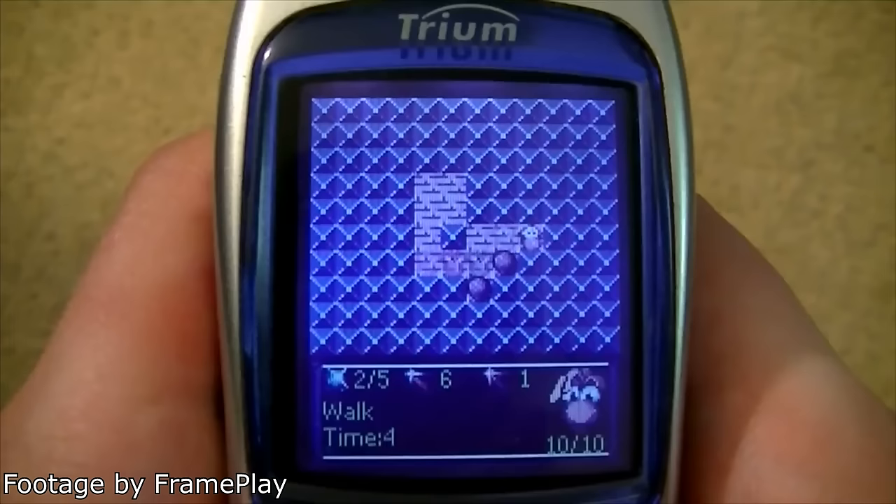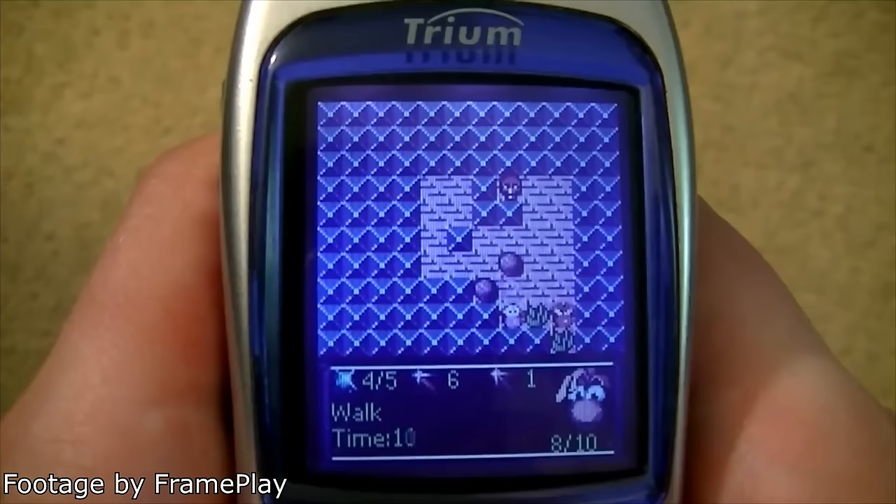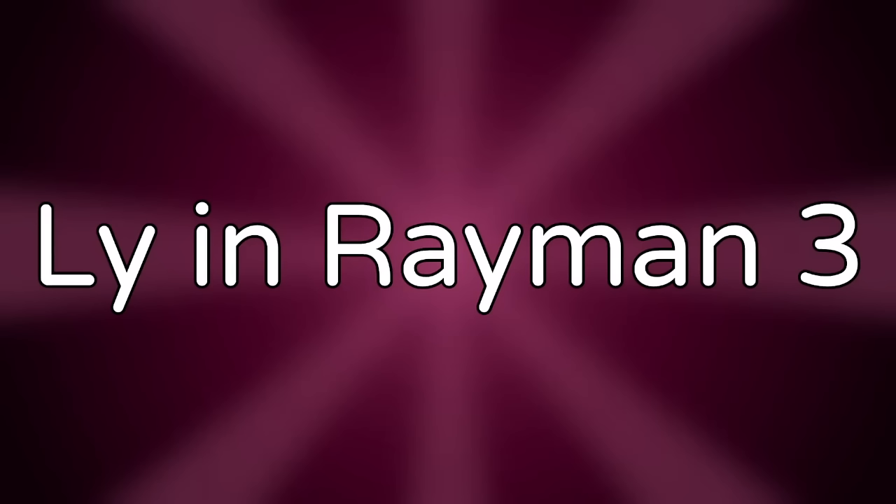Rayman Garden is an obscure mobile game featuring Rayman where you control Rayman's head in a maze — you must memorize the layout and collect things while Dark Rayman chases you. The game only ever came pre-installed with Mitsubishi Trium Eclipse phones.